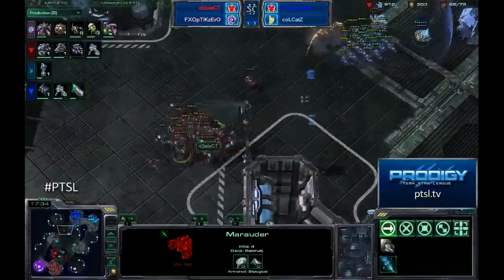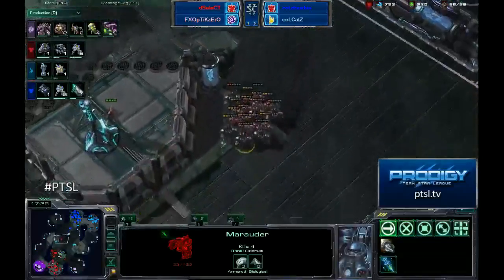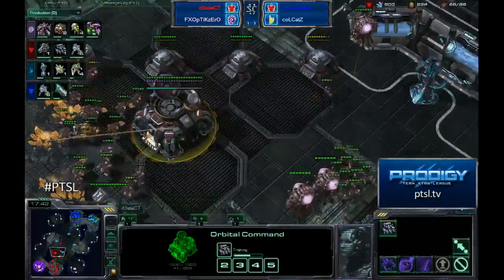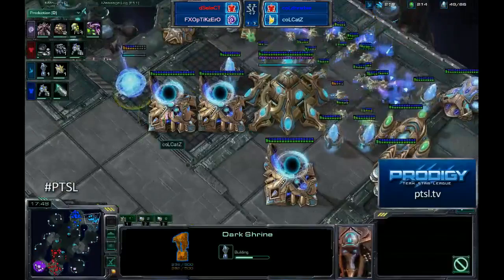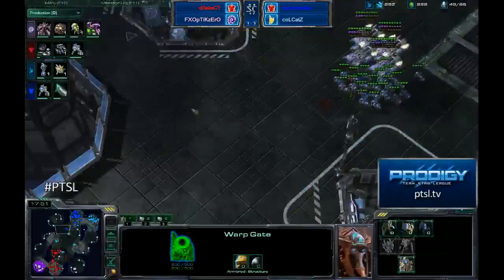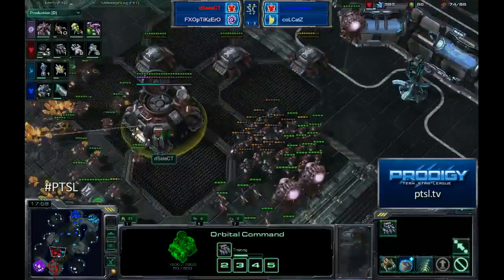He may have to spam extra forcefields than an actual Protoss player might, but the medevacs overhead now are going to make a massive difference in this next attack from Assassins. Select just now getting his starport finished back at home. And we do have a dark shrine coming up for Katz as well — dark shrine coming up for Katz.